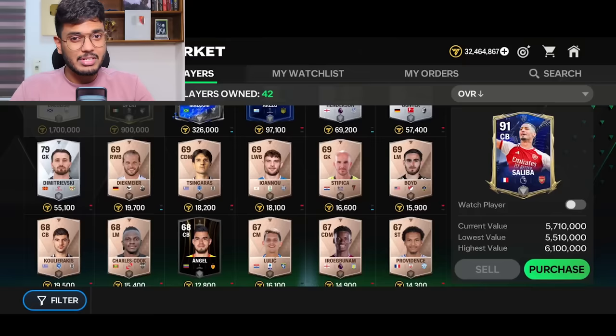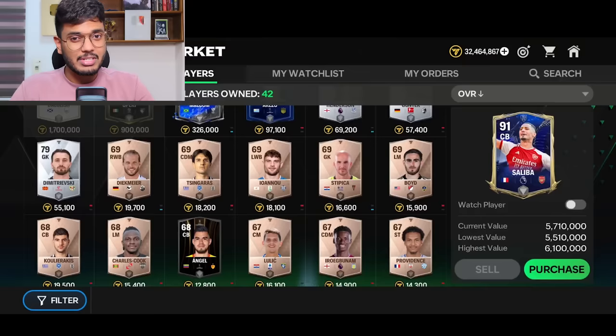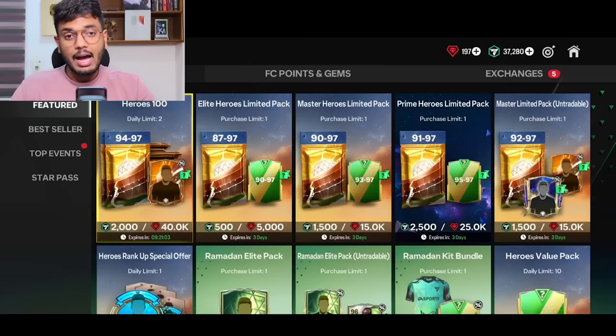I only got 32 million coins and nothing to sell from his club — maybe we can make a few million coins from selling the two center backs. I want to change the center backs and the goalkeeper. Today we've got 37,280 FC points with all the 2x offers. In today's video, coins are the most important aspect — I'm going to be mostly opening tradable packs.